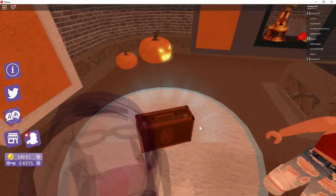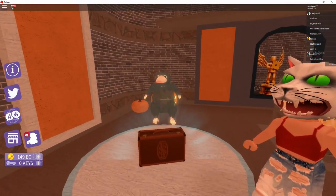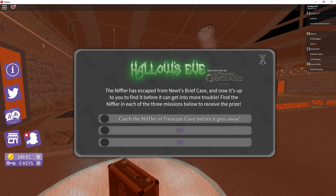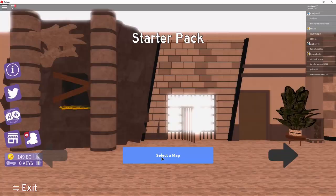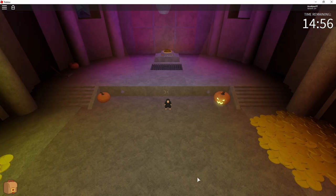Now we're going to go and unlock the Niffler Companion. So in order to start this quest, we go click on the suitcase, which starts the quest to catch the Niffler in Treasure Cave before it gets away. So once you have that quest, head over to the single player missions and go to Treasure Cave. You don't need to complete the level, you only need to catch the Niffler. So once you catch the Niffler, you can just leave the game if you don't feel like completing the escape room.